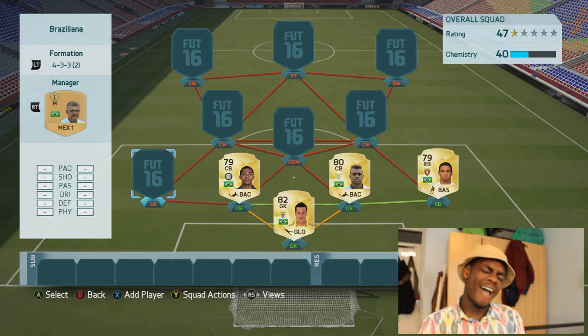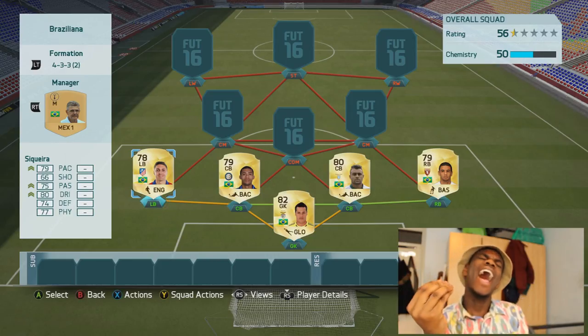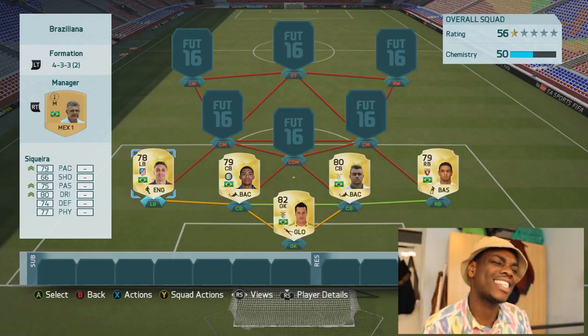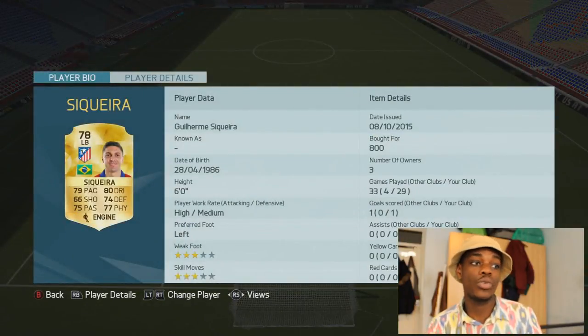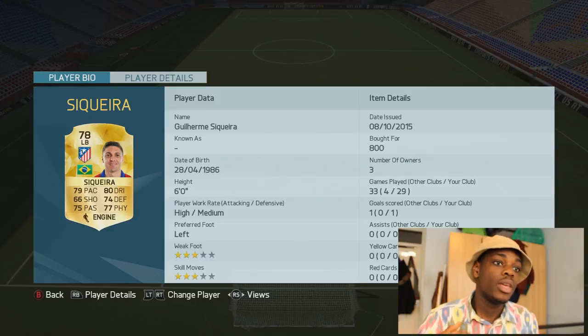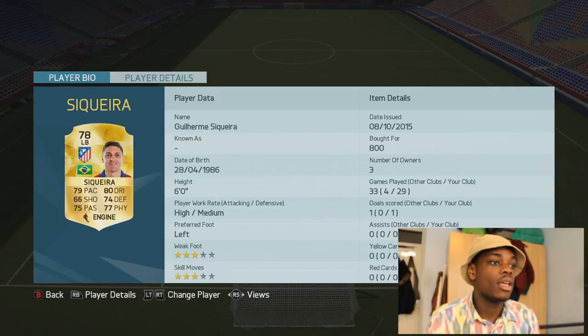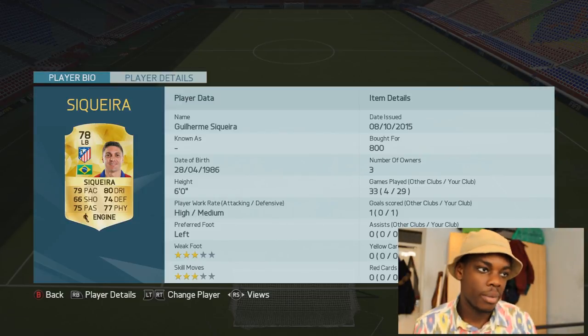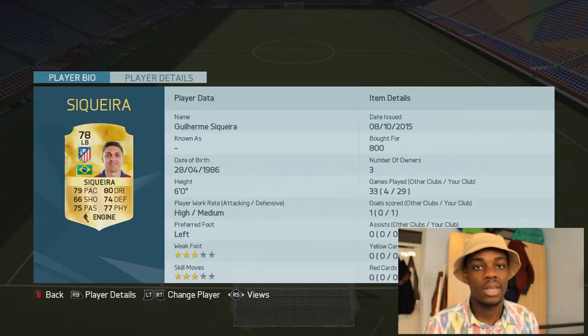Left back we have Siqueira! You don't know how good this guy is. He might not have the most attractive pace like Felipe Luis or Marcelo, but he's cheap — I bought him for 800 coins. He can dribble, he can pass, he can shoot, he's got pace, he can defend. He does it all in-game.